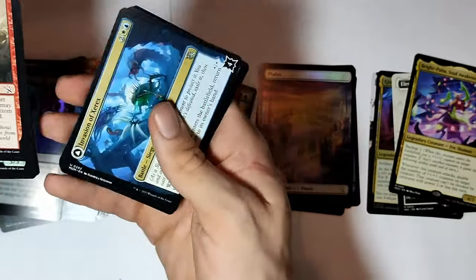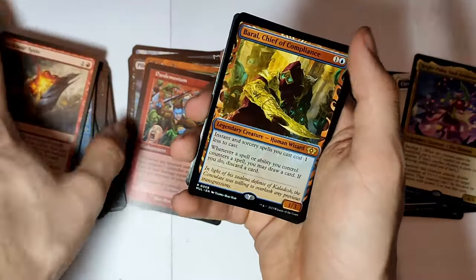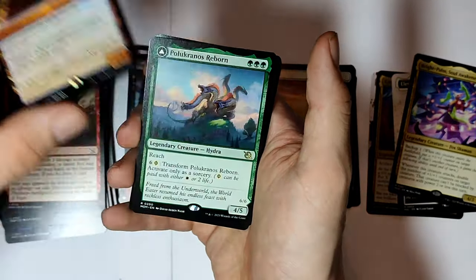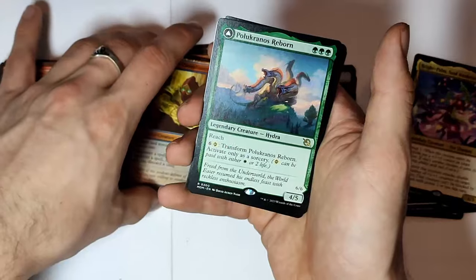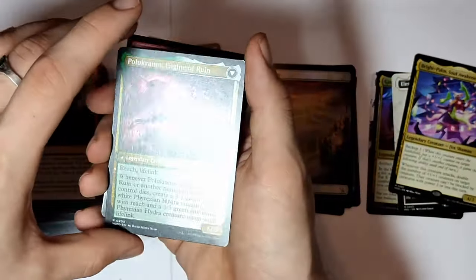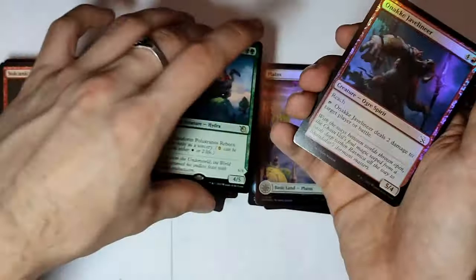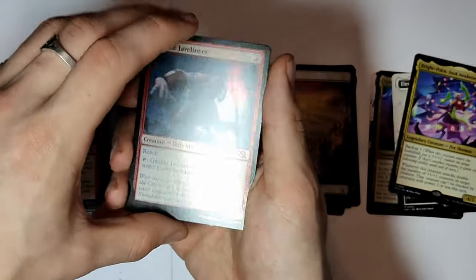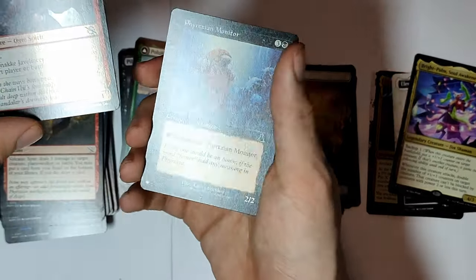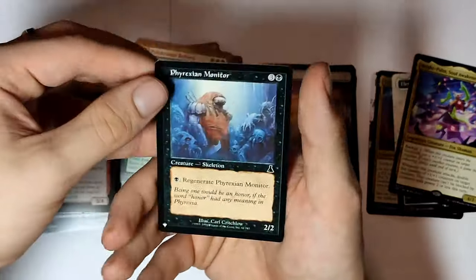It isn't double-sided. Invasion of Xerrex. And we have a rare — Legend of Reager, Bravo, Chief of Compliance. And we have a bloody Hydra! I love Hydras. But this is double-sided and Phyrexian. I'm gonna make a Phyrexian deck — I swear to God. I love Phyrexian, they look so awesome. I should also buy the Phyrexian All Will Be One bundles one day. And we also have a list pull.